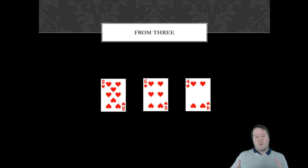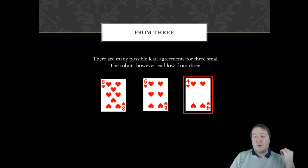What about when you've got three cards — the eight, six, and four? This is an area where there are lots of different possibilities; there's no one consensus. Different partnerships have different agreements. It's important to understand your opponents' lead agreements too — that's why convention cards exist. The robots will lead low from a three-card suit, so they'd lead the four here.